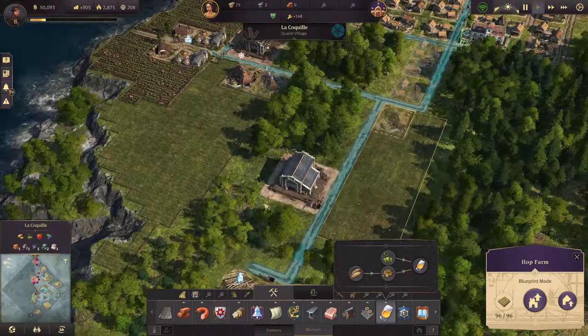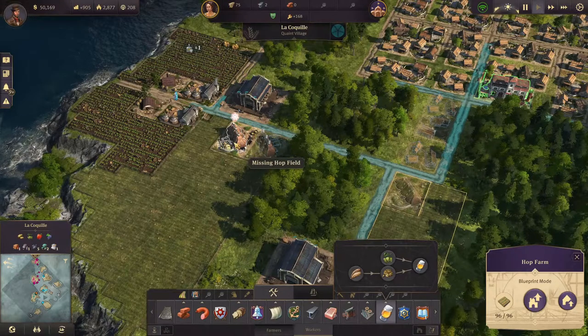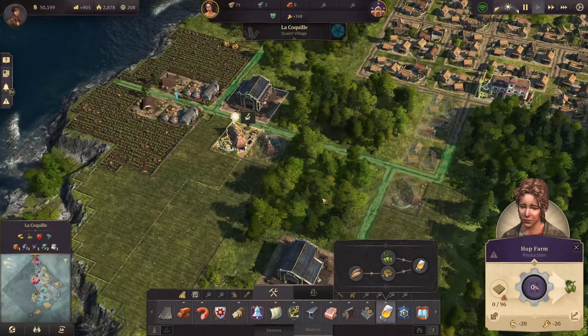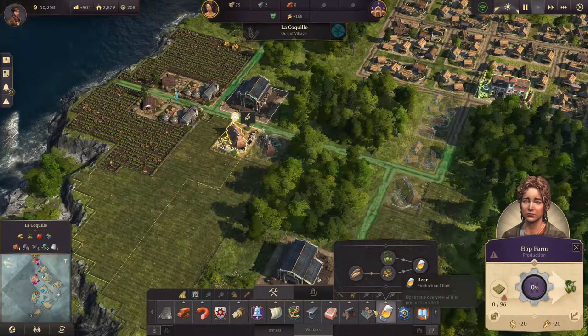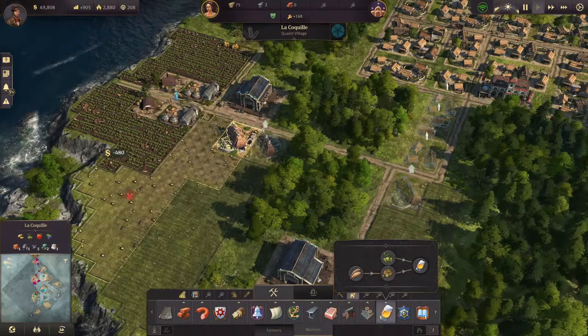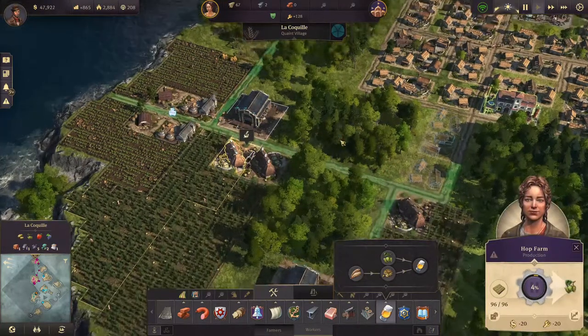Now we have this area in between — this looks kind of weird but we will find out something. You have the fields? Oh no, you don't. Okay, so let's activate all of that. This looks fine.